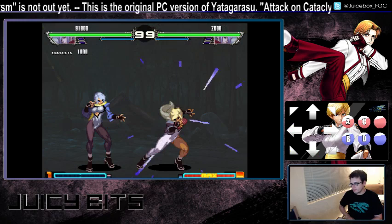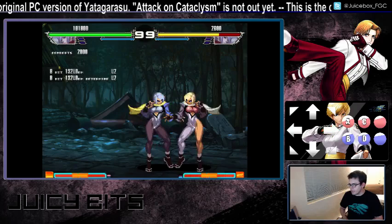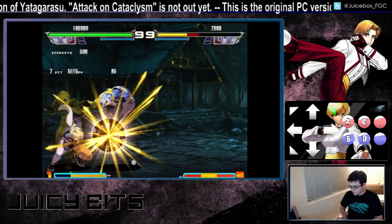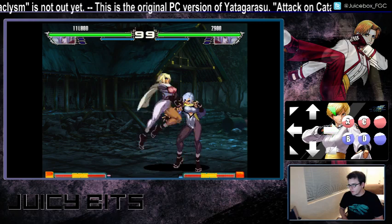She has two supers just like everyone else. The first one is quarter forward, quarter forward kick — it hits seven times and the last hit can be super jump canceled. Just like the hard version of the kick, if you super jump cancel that last hit, you can hit them in the air and get an air reset followed by a mix-up.